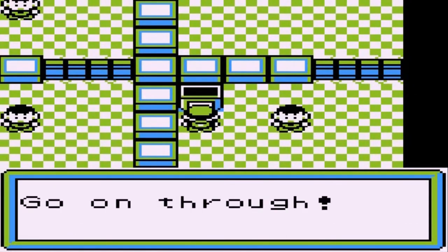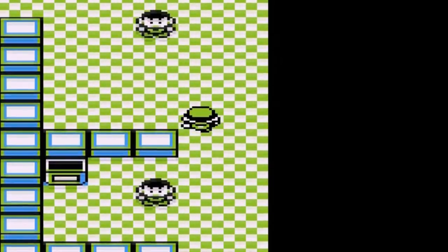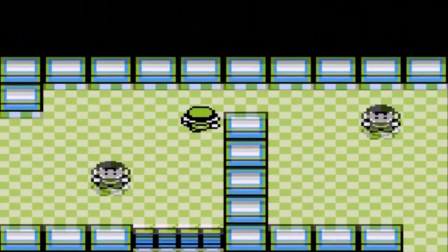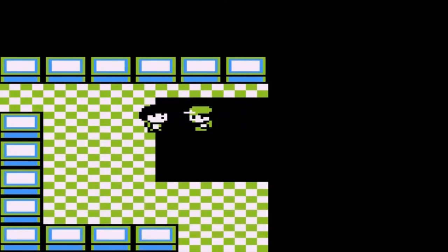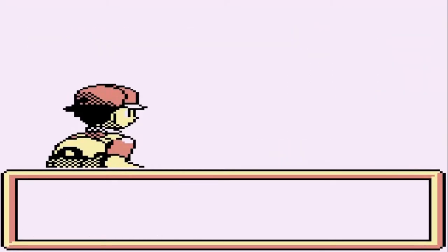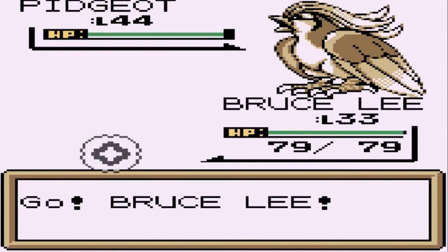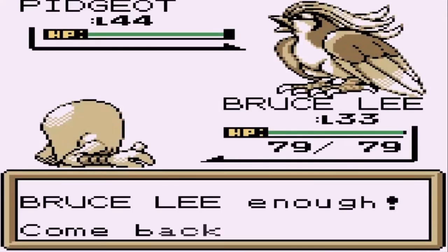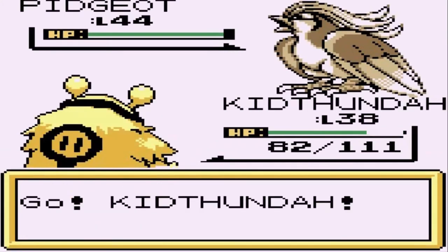It's the same thing as a Cinnabar Island gym. It looks like we have to battle some Pokemon trainers. We're going up against a super nerd and he's coming with his Pidgeot - wow, I didn't expect that. We have to switch to Kid Dundo, all buffed up and ready to go against this normal type Pokemon.